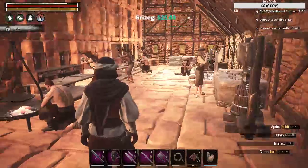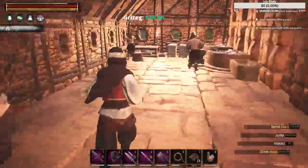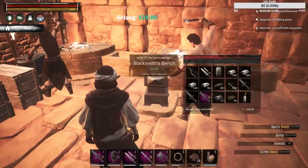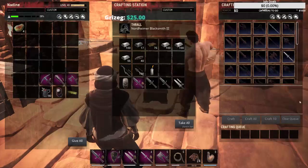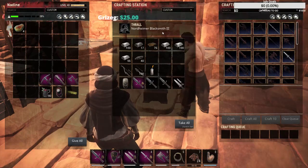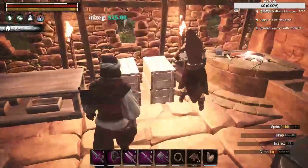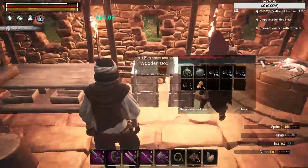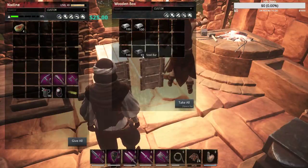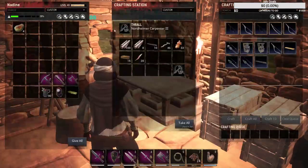This is my basic crafting room and you can see I have a couple thralls here. We'll start on this side and work around since there's less here. I've got two blacksmith benches - I'm going to end up moving one to another location. Both of them have a level 3 blacksmith, so this one will get moved to the new location. I've stacked up some little standard boxes to hold extra stuff like iron bars, steel bars, whatever you need for the station you're next to. I've got a carpenter's bench with a level 3 and a level 1 I'm going to take somewhere else.